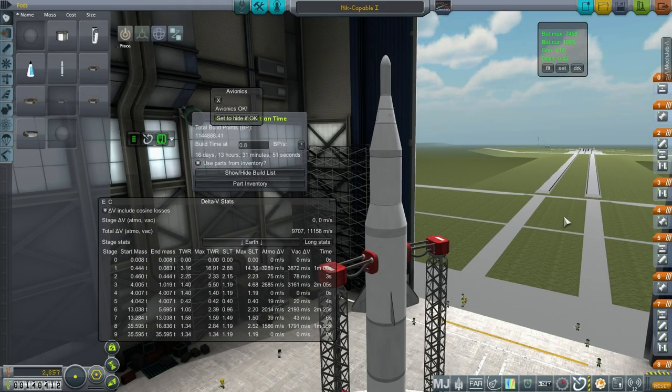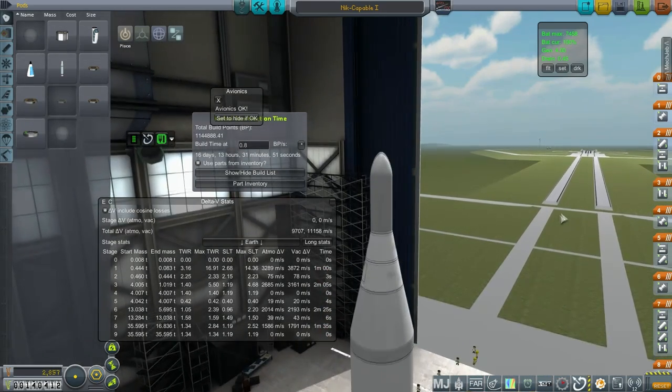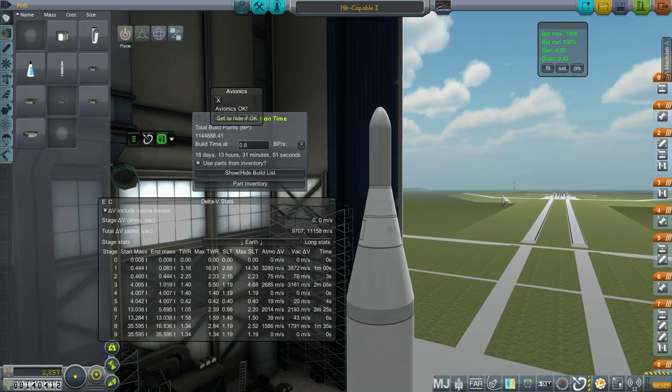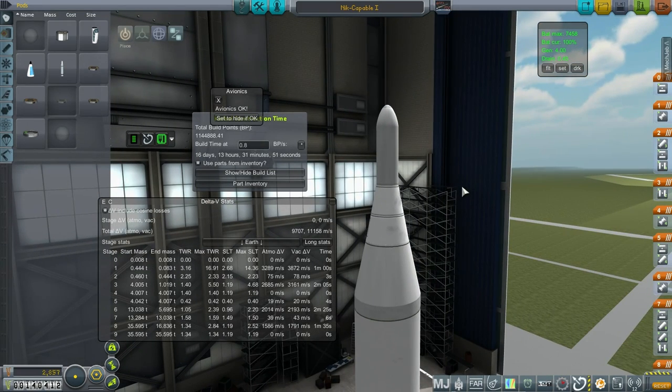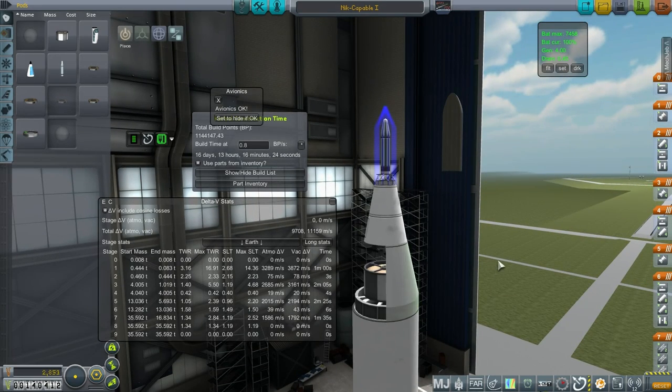Hello everyone and welcome back to my Realism Overhaul series in Kerbal Space Program 1.0.4. In this episode I would like to present the Nik Capable. It is a combination of the more successful ideas from both of our attempts at reaching orbit. In particular, the top stage is from the Nik 6, so it is just an Explorer core with a spin-stabilized upper stage.